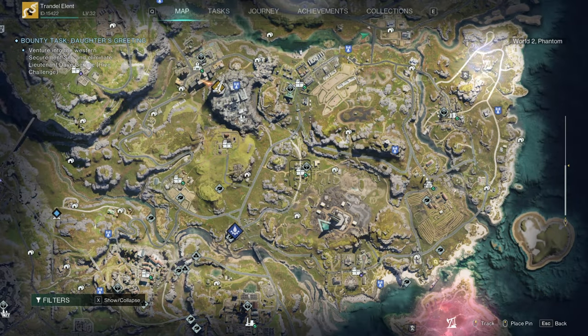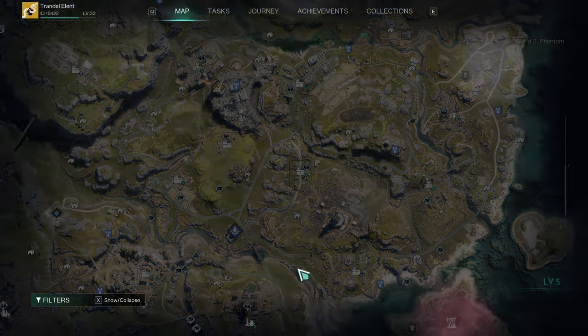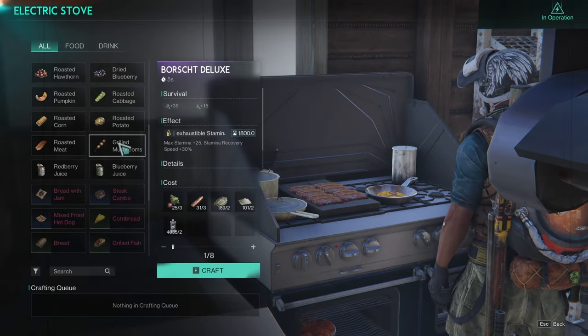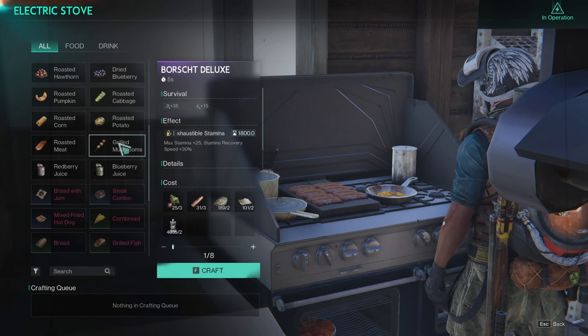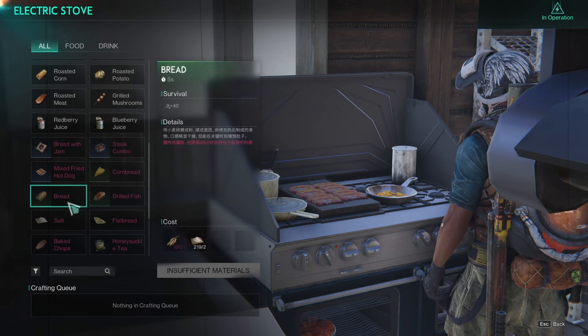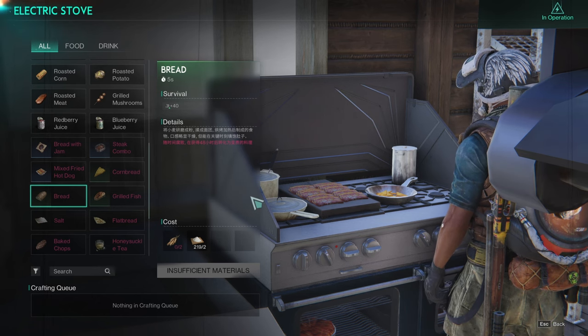Honestly, getting anywhere within this river area would be an amazing starting location. You can also go anywhere along the coast — you won't have fresh water but you will have salt water, and you'll be close to the Southerland Family Orchard, which we'll discuss in a moment. So the three main food items to concentrate on as a new player are mushrooms, grilled fish, and bread. Grab every mushroom you see.